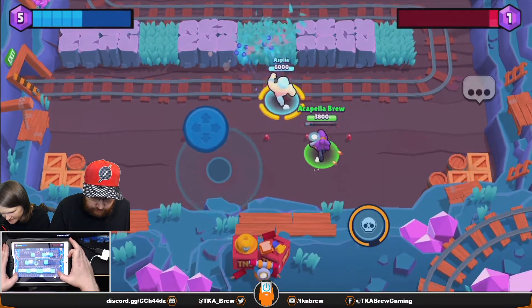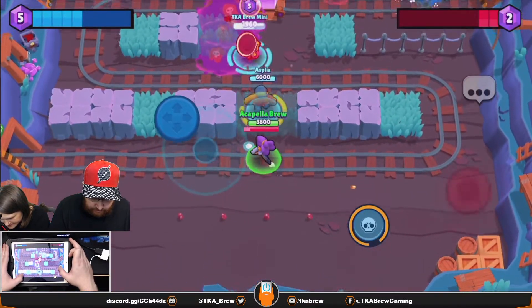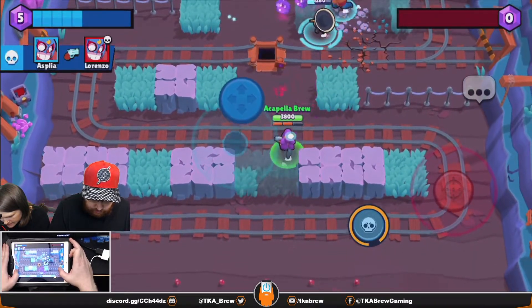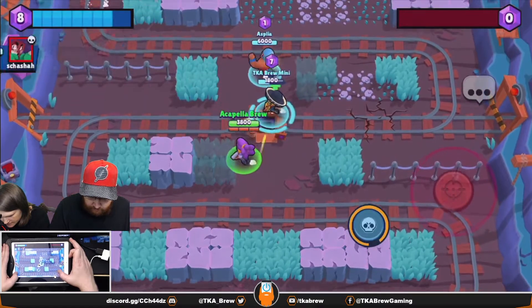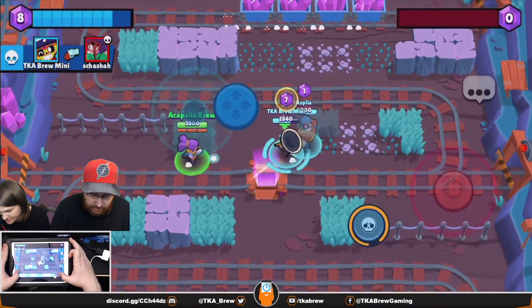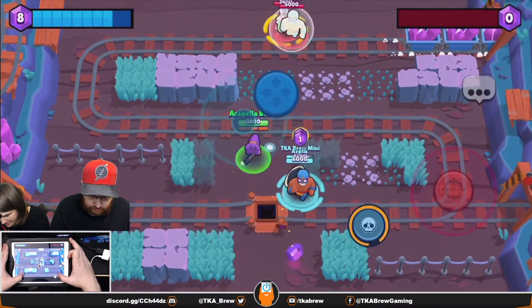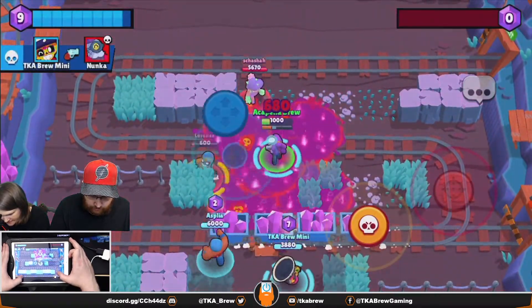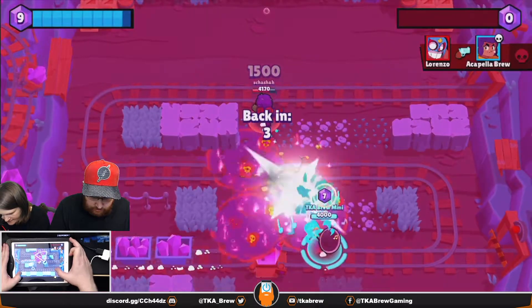These aren't exactly the most amazing brawlers to go up against right now. One important thing to note: you can't shoot your own teammates. If you accidentally shoot them, that's okay — you actually shoot through them, so you won't hurt your own team.